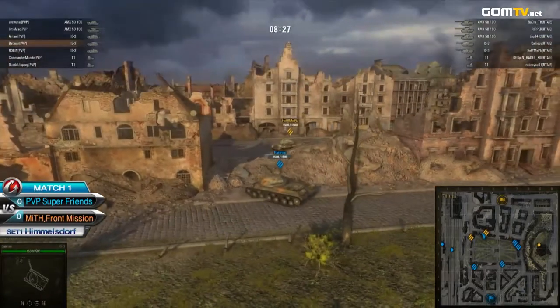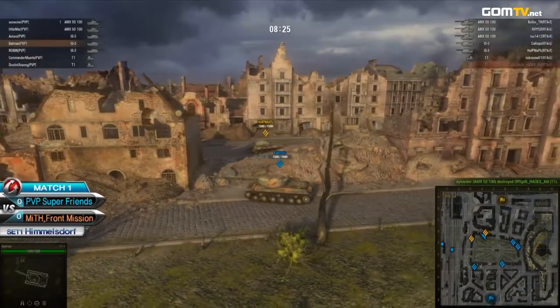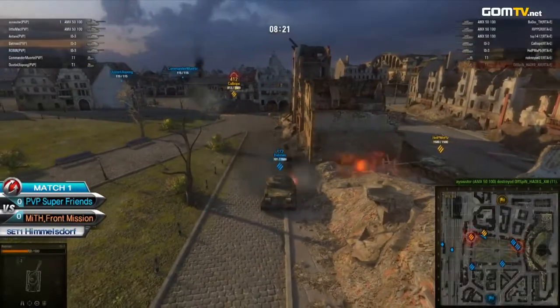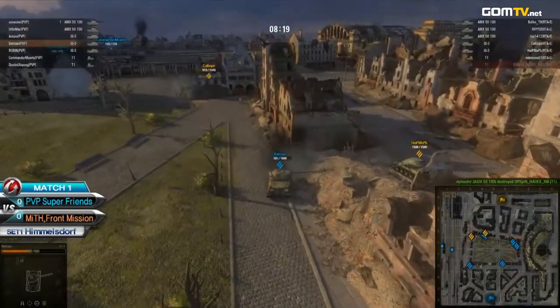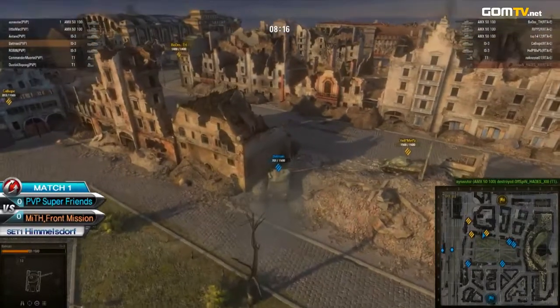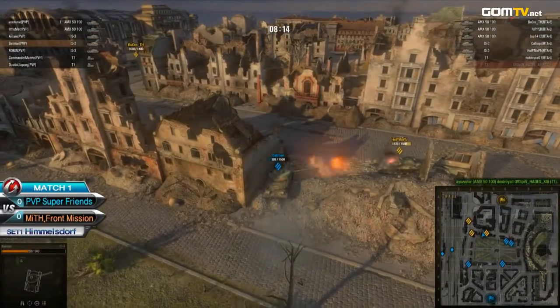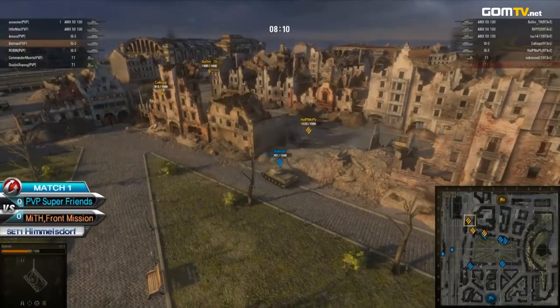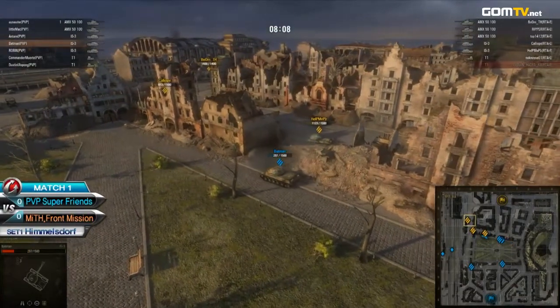Right now the pressure is actually working — one tank on the Myth side was sent off, it's a T-1 and it got blown up. Batman takes damage too. Caliope is in a world of trouble already, and Batman looks like he's going to charge in, trying to land a shot. And he does — a brilliant shot, almost 400 hit points taken out!